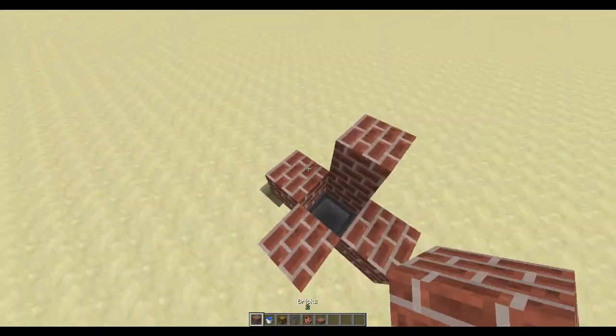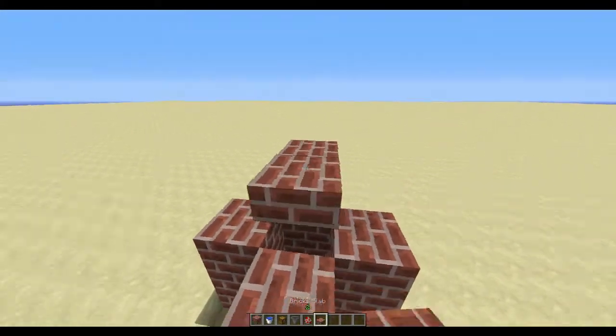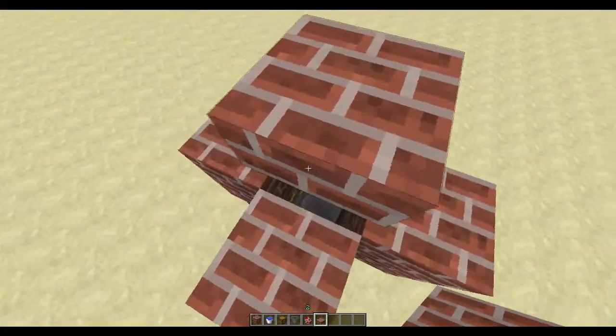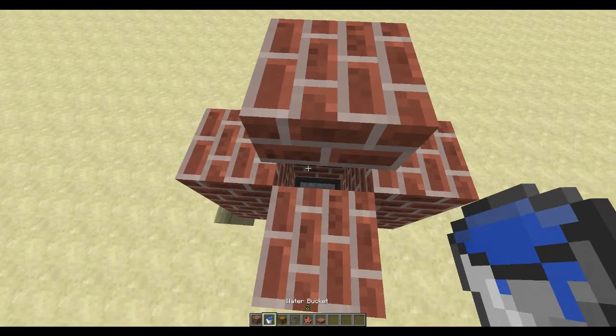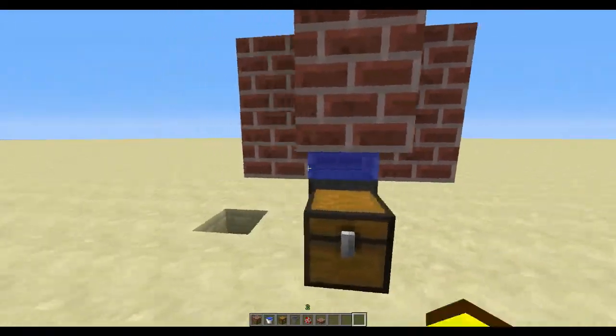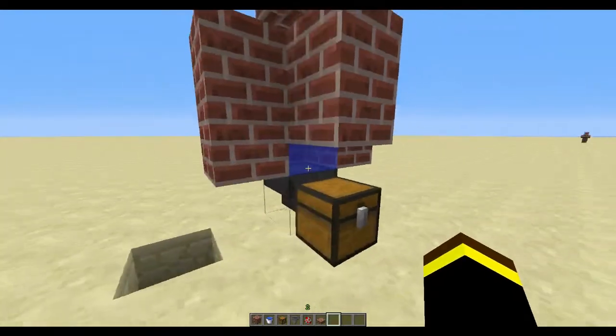So next we just build up another block, and then from there we can create sort of a head area so if something were to fly out, it really can't. And now next, we place our water right there at the bottom, right above the hopper. Right here you can see it — I think that gives a really cool effect.